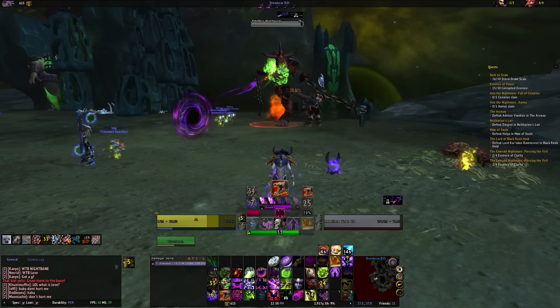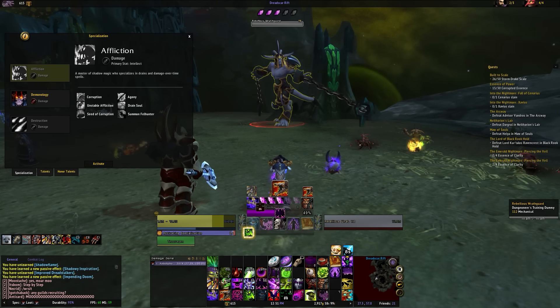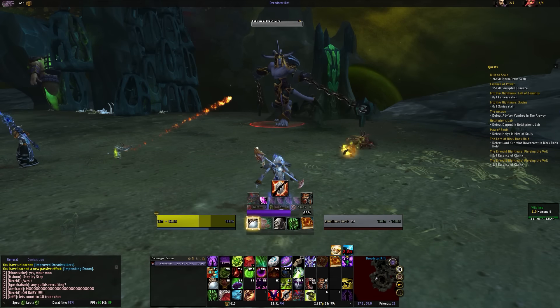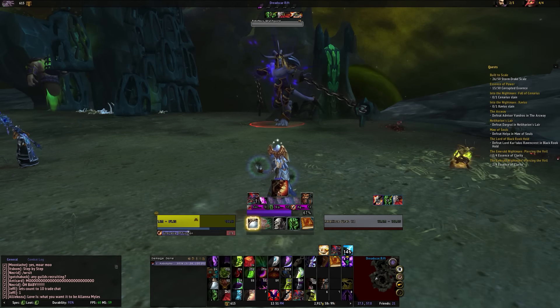Finally, for Affliction — again, not a lot of spells were actually changed. The big ones are that Life Tap is now gone and replaced by Drain Soul, which is now baseline, and Malefic Grasp has been put back in as a talent. A few other talents have been swapped around, such as Empowered Mana Tap, so that had to be fixed — but all of that has been addressed.